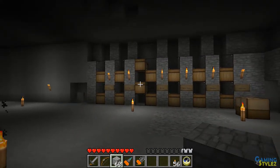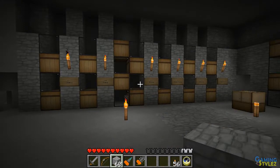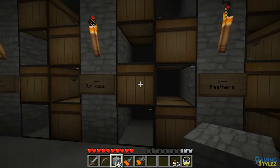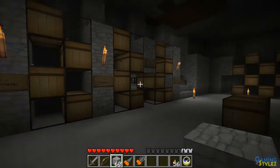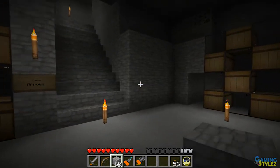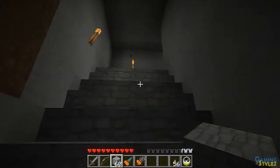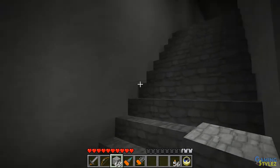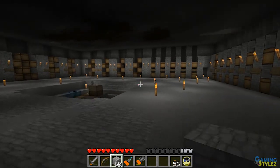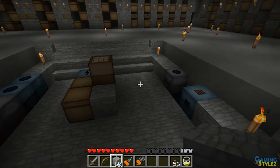It could obviously be a lot more complex than this, but it's just a basic sorting room. You could get fancy and put wooden pipes on the front of the chests with switches to pull items out, though that would make it harder to manually grab stacks. With the newer mods like BuildCraft 2.1 and the new Redstone Power mod you can do some really advanced stuff with redstone, which would probably make that a lot easier.